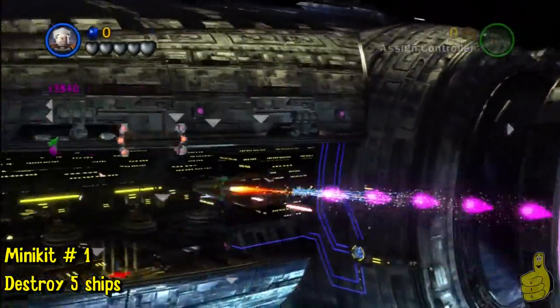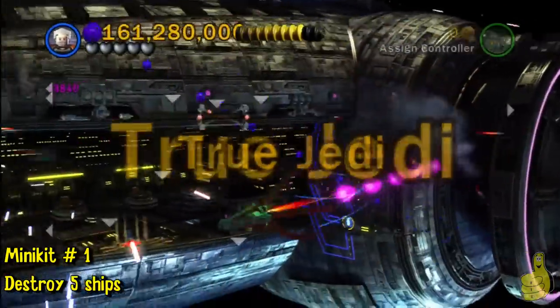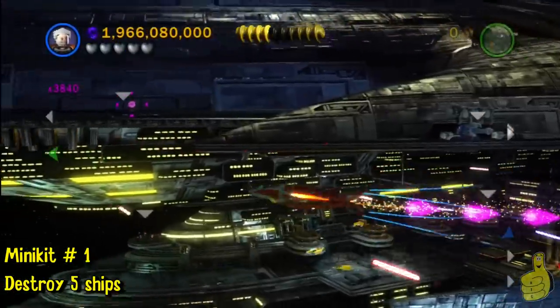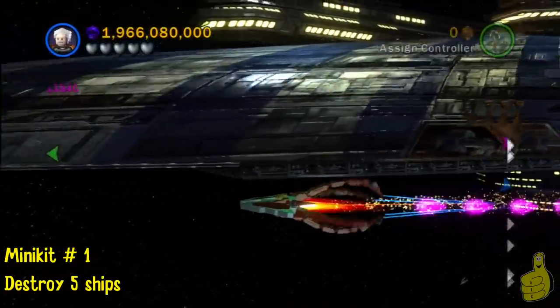Right at the beginning, you're going to see a green little arrow on your screen — it's kind of moving around. One of the ships you need to destroy is right there. There are five. This game is very frustrating with its controls sometimes, and trying to hit these ships is one of those times.